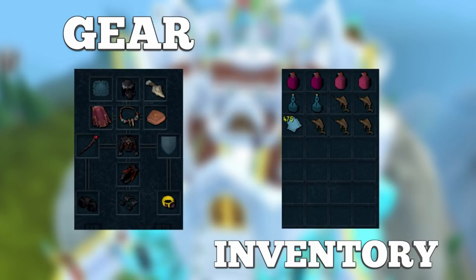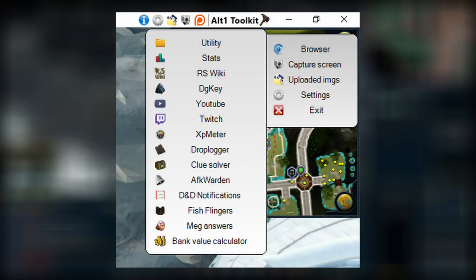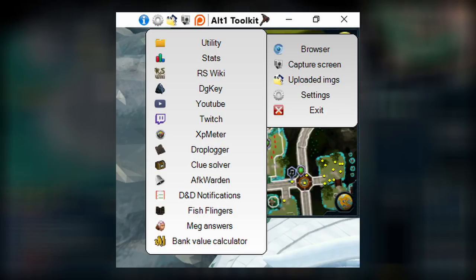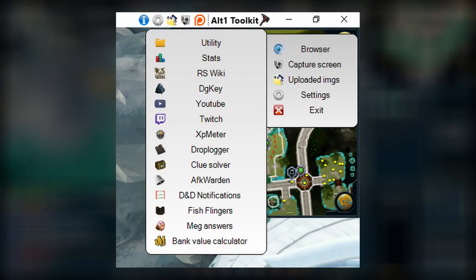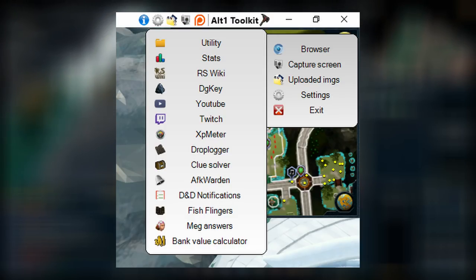Before we get into this method, I just want to say I'll be using an Alt-1 toolkit during this method, which is a RuneScape overlay. It has something called the AFK Warden, which will give you a notification whenever you get a Loot Beam. So if you're AFKing and you hear the notification sound, you know to look back at your screen to pick up items. This is great for this method because you can literally just look away for the whole six minutes of your Aggression Potion, then AFK after taking another sip. I'll leave a link in the description — it's completely safe and not against the rules.